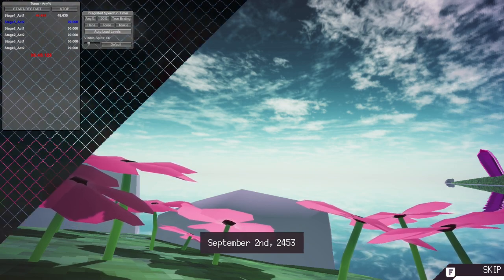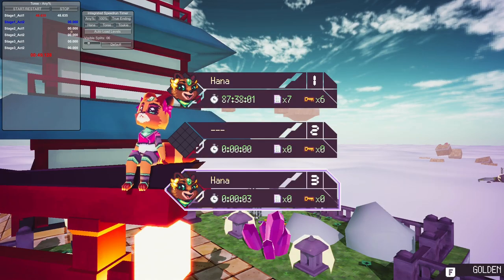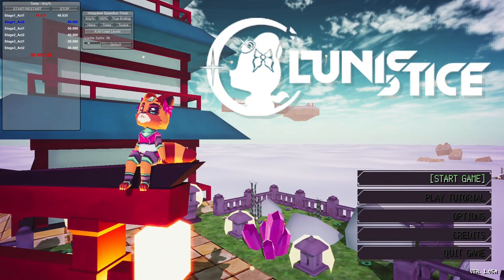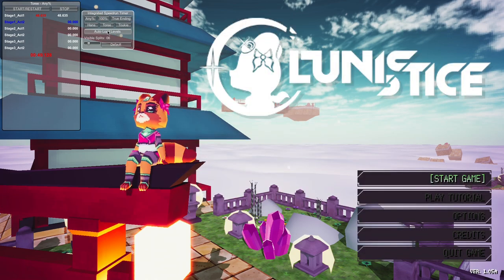Now we have Hannah on the title screen. Normally I get thrown into level 1-1 because I technically never played it. The same goes when we switch character — we have nothing unlocked. This is a limitation of auto-load: the levels will not be unlocked, and the title screen display of time is also not accurate.